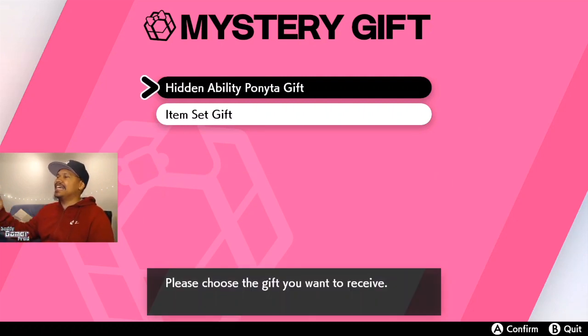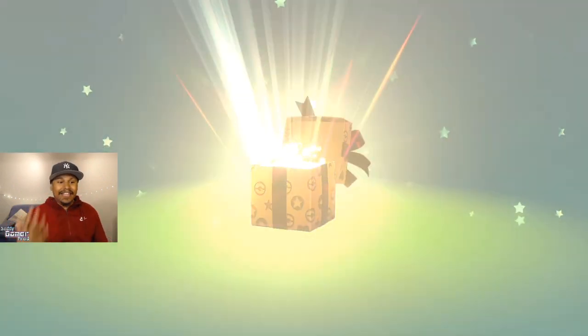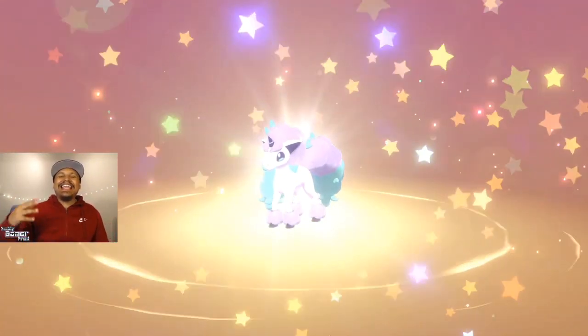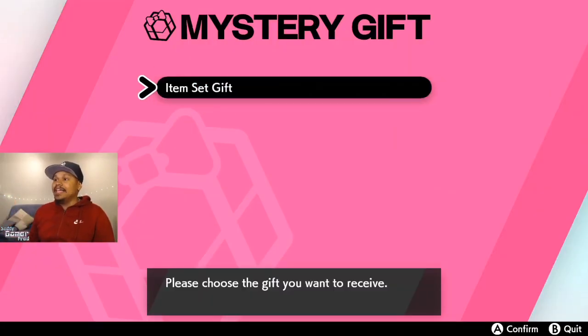Once it's done searching, you're gonna see the hidden ability Ponyta gift on top. Under it is gonna be the items — a Poké Ball set including a Level Ball, Fast Ball, Friend Ball, and a Beast Ball, adding another Beast Ball to the game.